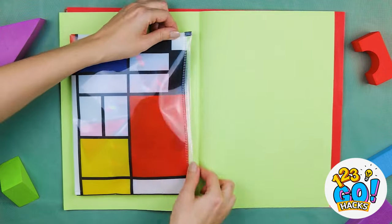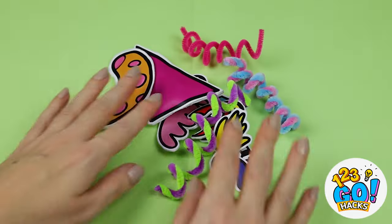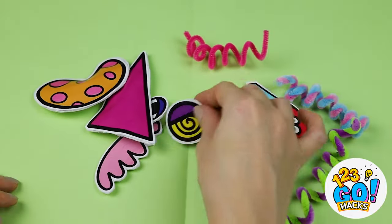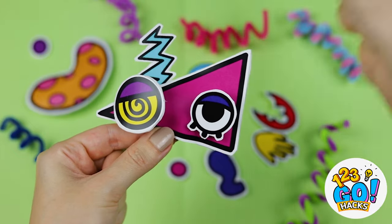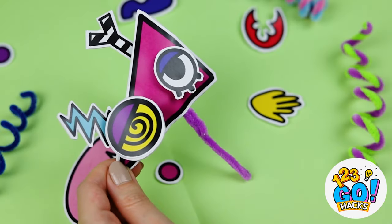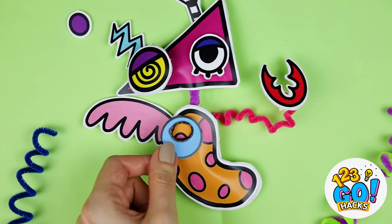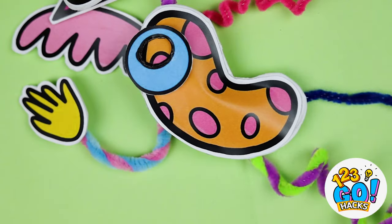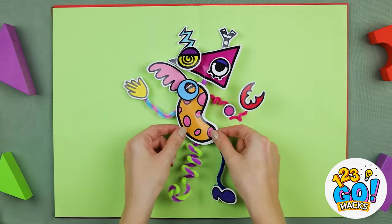And just look what's inside. We can make all sorts of things with all these shapes. Why don't we try to put all these pieces together? And soon, we've made our old pal, Zubo.